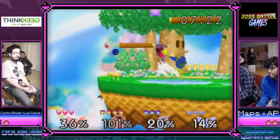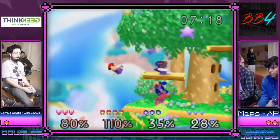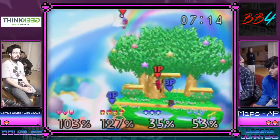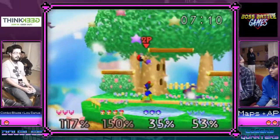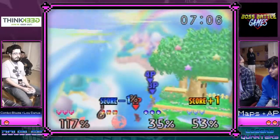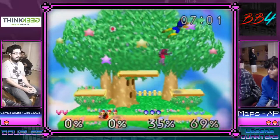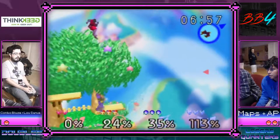AP hasn't been grabbing as much in this matchup — he's been using a lot of bombs which has been really affecting the Ness. Lou almost got waffled by the weird up-B property. Maps and AP — this might be for top 6. Maps is feeling himself. The double kill leads to a taunt and then he immediately gets standard combo'd, as it should be.